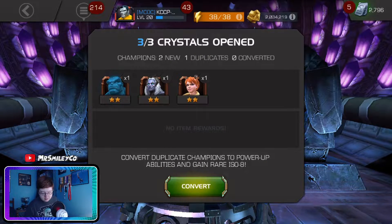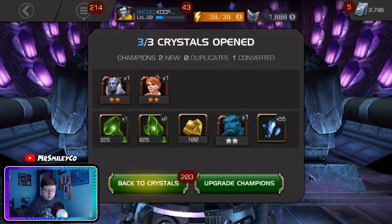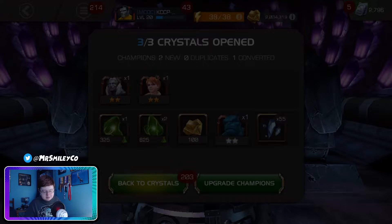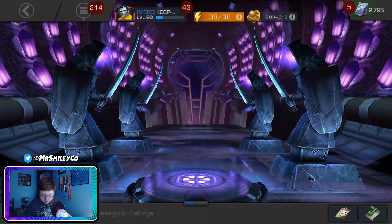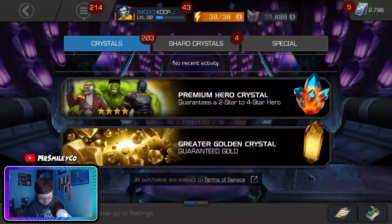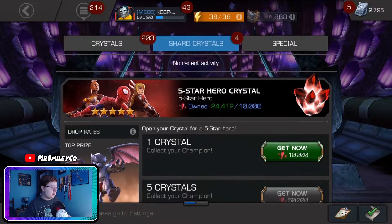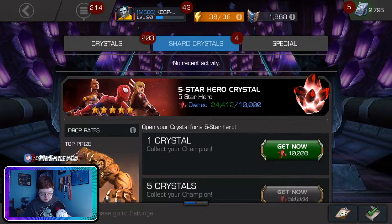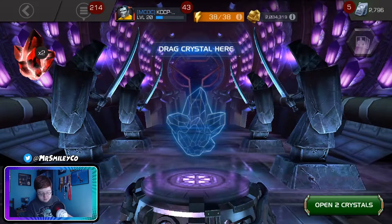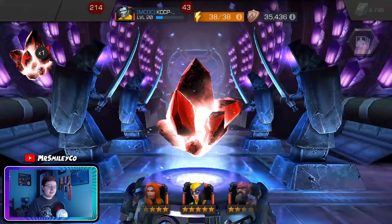That is a couple new two stars — I don't believe I got Storm Pyramid X or Squirrel Girl on my main account, so those are a couple of harder-to-get two stars I'll certainly take. Now for the five stars on this account, I'm just going to do two basic five stars. I could have saved a little more for a featured five star, but again this is the account that doesn't really matter.